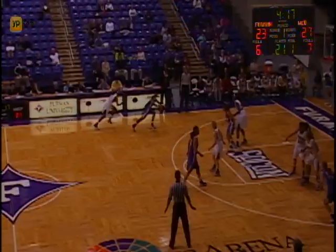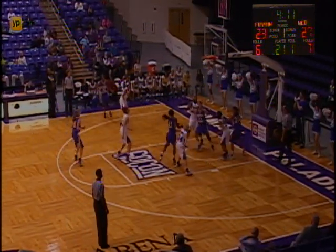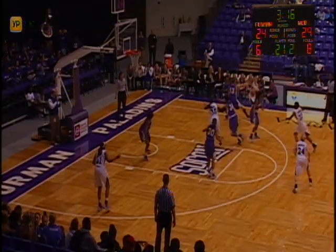Honeycutt's baseline jumper up and in. Furman fails to go to Wilkins but it's going to be controlled by Lyon. She tries to drive on the near side, they leave her wide open — jumper just inside, and they knock it down. Down the left side of the lane, she kicks it out to Griswold.